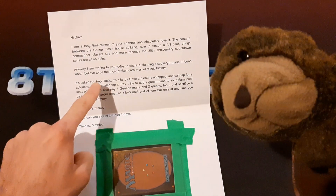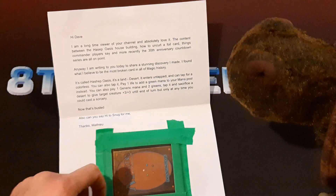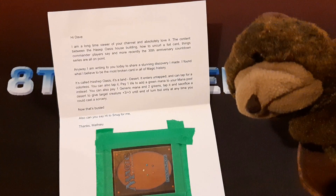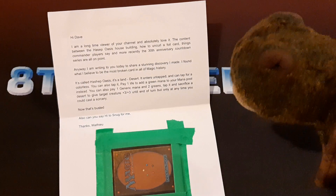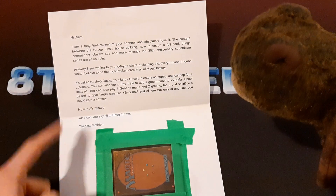Interesting, that card sounds like it could be good. It's a land — desert — it enters untapped, and you can tap for a colorless. You can also tap it, pay one life, to add one green mana to your mana pool instead. You can also pay one generic mana and two greens, tap it, and sacrifice a desert to give a target creature plus three, plus three until end of turn, but only any time you cast a sorcery. Now that's busted.